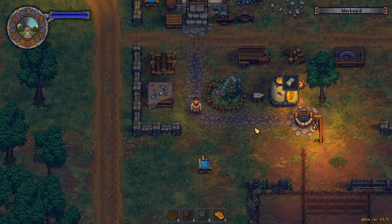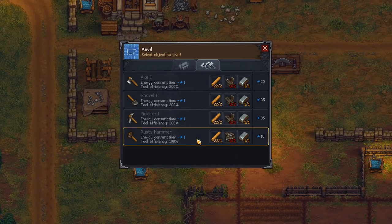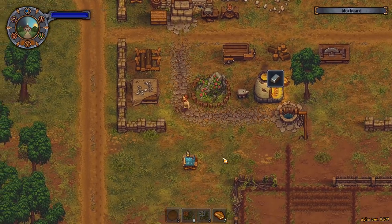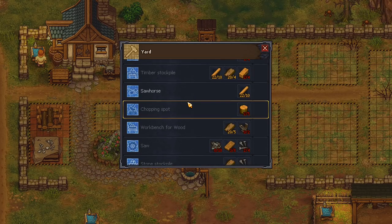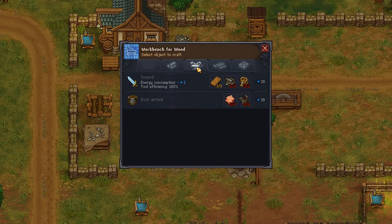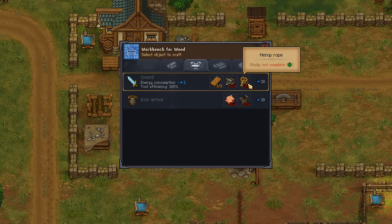Can I make it at the anvil? I have a rusty hammer with tool efficiency 100, so I don't have a hammer upgrade yet. It's not available on the anvil. The stone cutter? No. It says workbench for wood — it needs hemp rope, four skins, and some parts. Those are fine but it's the hemp rope that I'm missing.